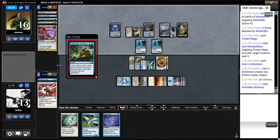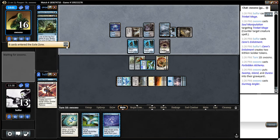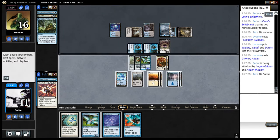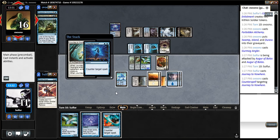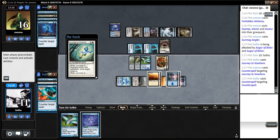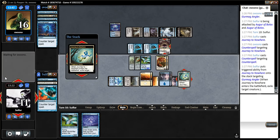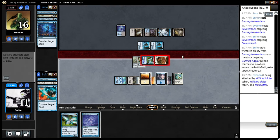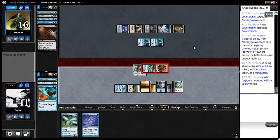We'll start another Forbidden Alchemy. Shows me an Angler — not gonna block. That's what I was hoping to get. Because now he's got a counter; I've got a counter back. Hopefully he doesn't have a spell — he doesn't. He's gonna take a beating. Get in for seven. Disfigures one of these guys. Okay — Flare Husk doing the work.